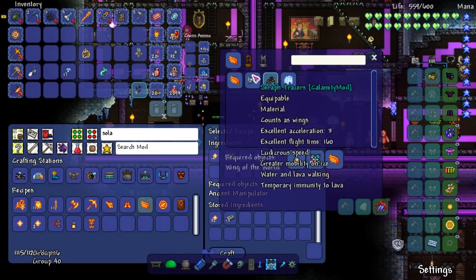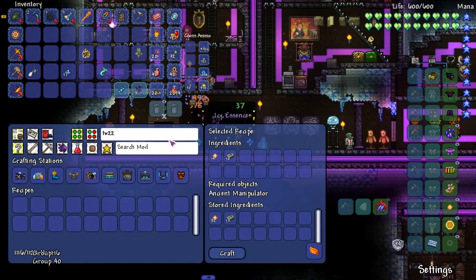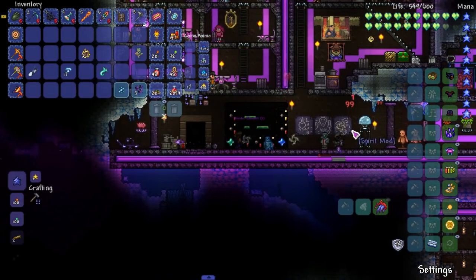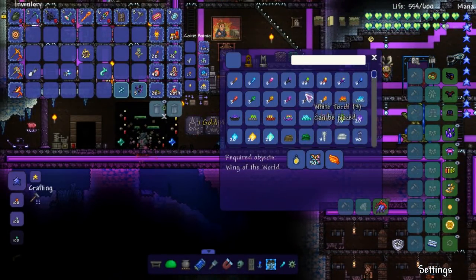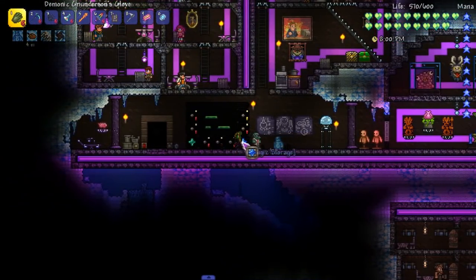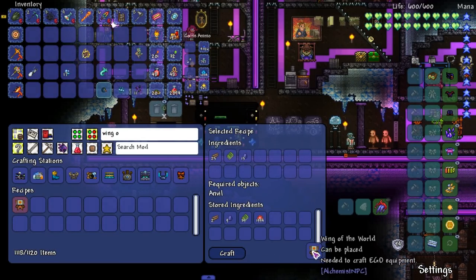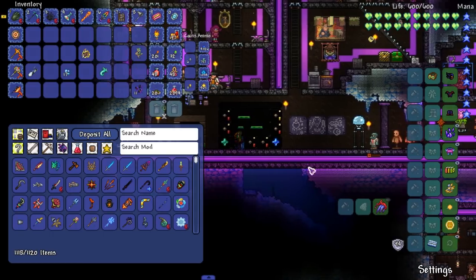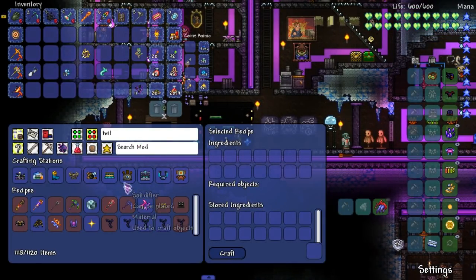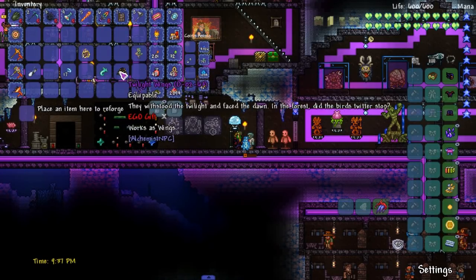I already forgot the name of the wings — twilight, got it. There are more enemies coming from underground, they're annoying. What am I missing to craft this? Required object: Wing of the World. Oh, that's easy to make — I thought that'd be hard. Wing of the World has been crafted. Don't give me any more struggles please. Now let's make our twilight wings — boom, there they are! Holy shit, that took a long time.